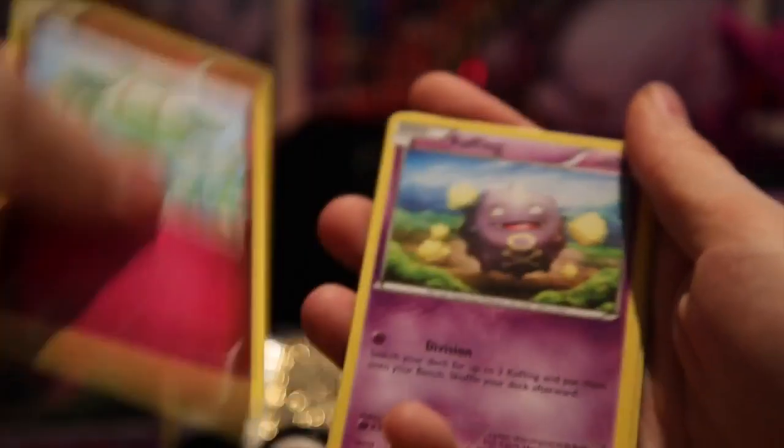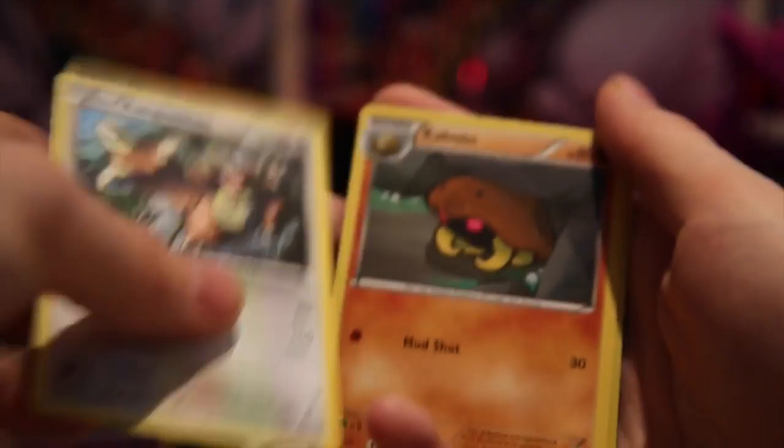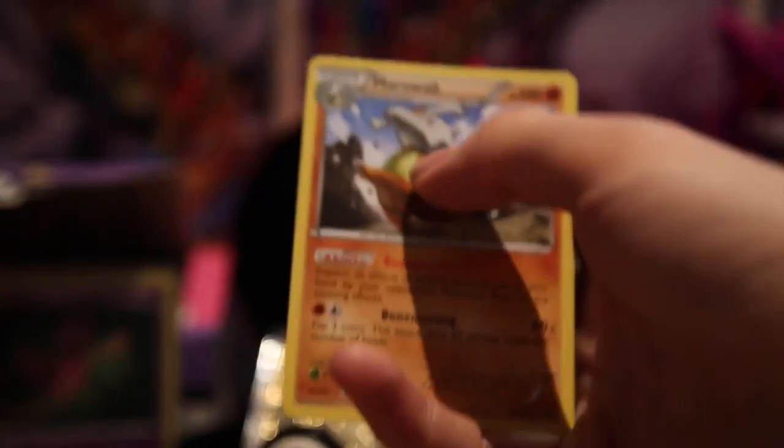We've got a Vullaby, a Larvitar, a Cottonee, a Cofagrigus, a Random Receiver, a Kangaskhan, a Kabuto, the Evolution Soda, and our last card is a Marowak non-holo.